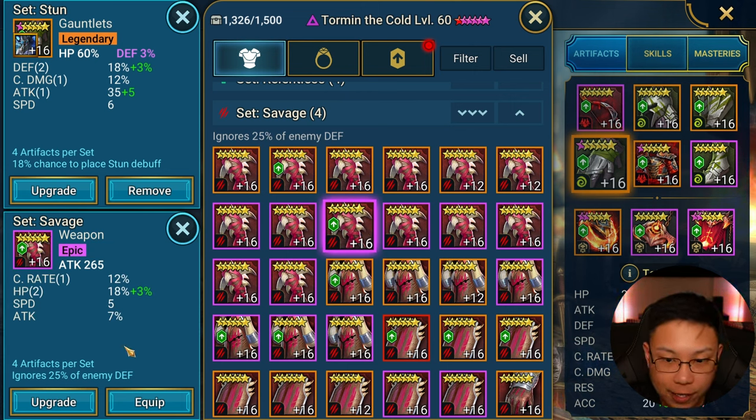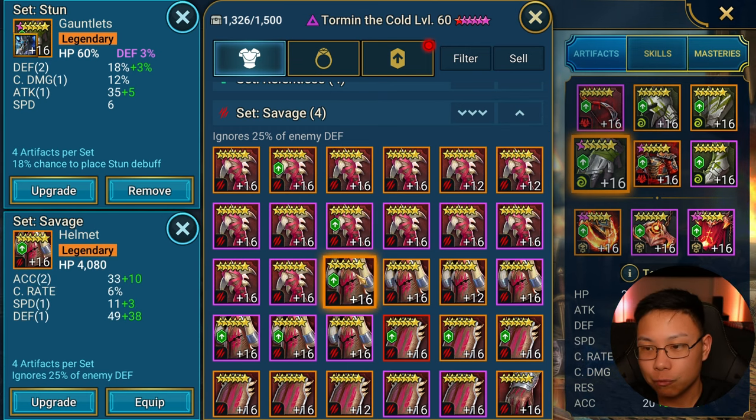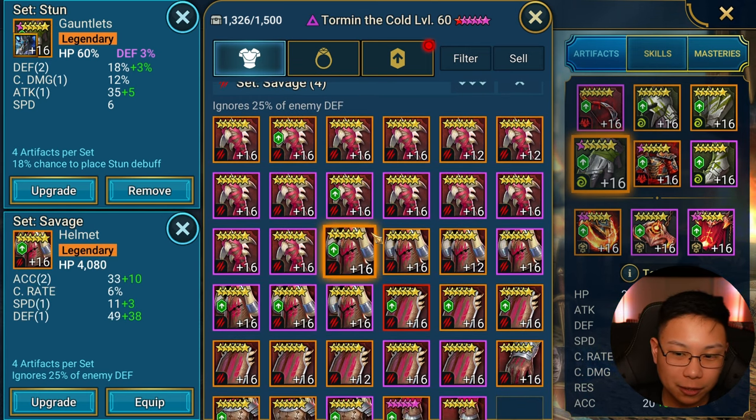This right here is good — not completely bad, it's pretty good. HP on a Savage weapon is something I'd put on Rotos if I didn't already have a really good piece on him. You've got the crit rate, HP which is good for Rotos or even Taurus — though a little less on Taurus because of attack focus. We got speed and attack, so this is good, not great.